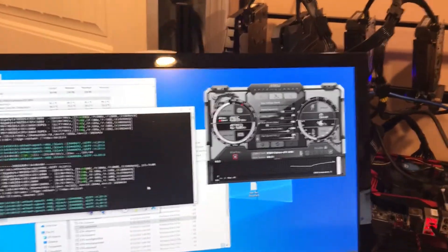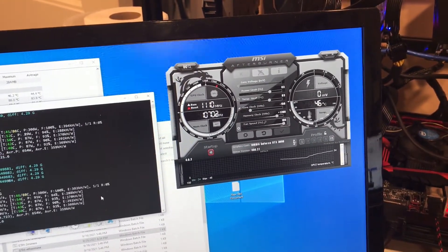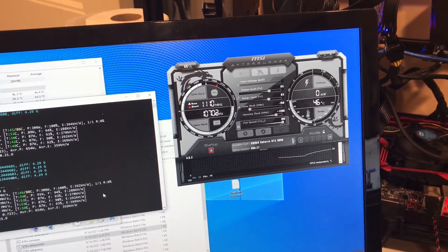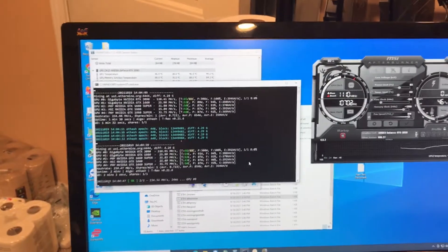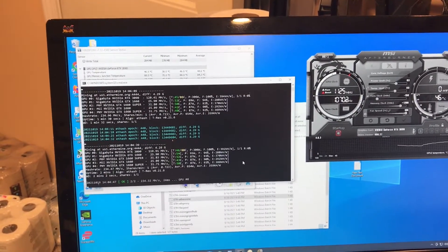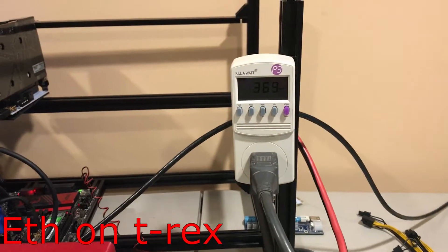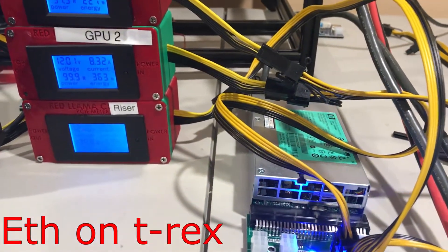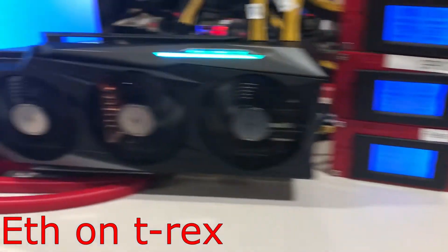So these are my overclocks I'm using, which is 83 for power, negative 150 for core, and plus 1200 for memory, with the fans at 100. We're getting about 119 mega hash right now. The power consumption of this is, on the power supply, we're getting 170 on this HP power supply. That's already 65 watts over.